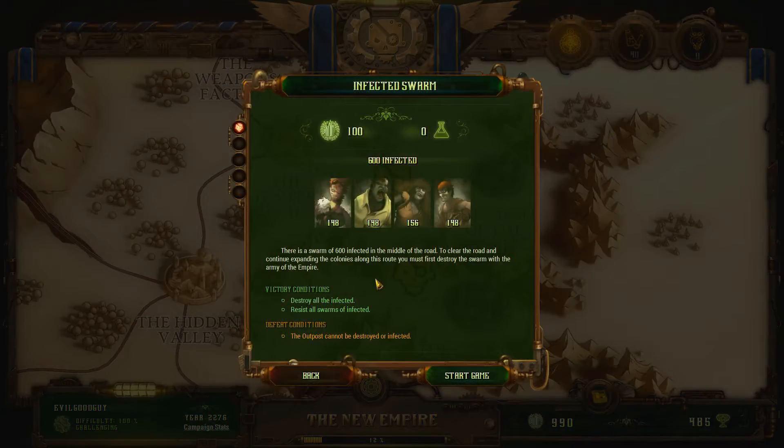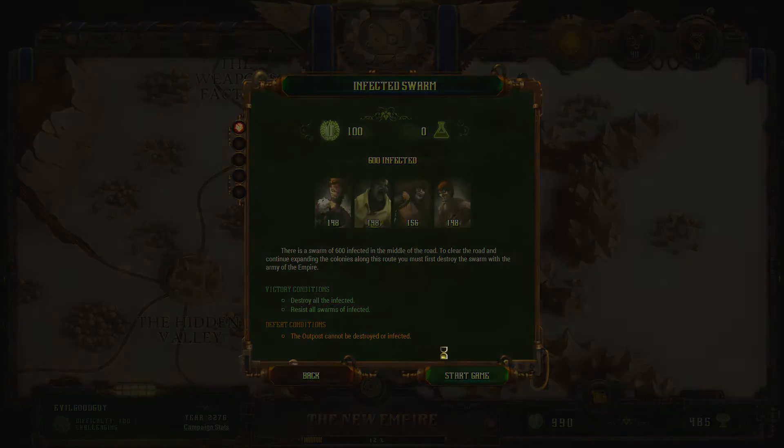Do we click on the swarm? It says 600 infected — 148 infected colonists, 148 fresh. So he's strong and fast. It says there's a swarm of 600 infected in the middle of the road. To clear the road and continue expanding the colonies along this route, you must first destroy the swarm with the army of the Empire. You just gotta destroy them. Let's do it, baby.